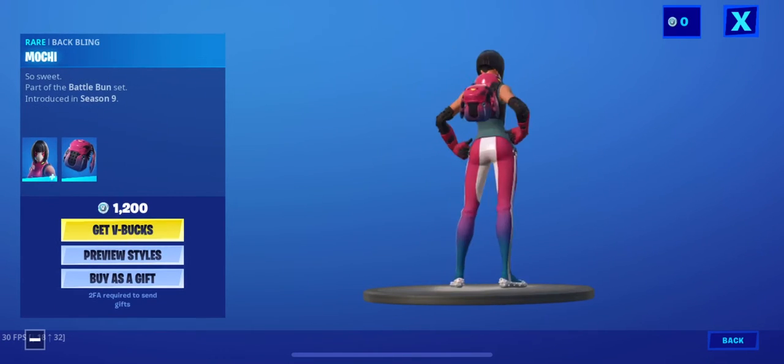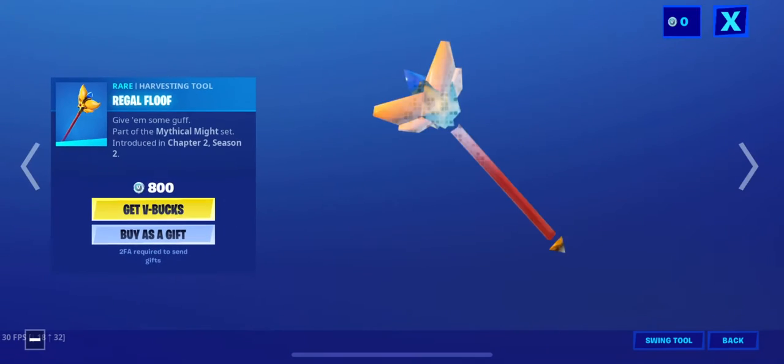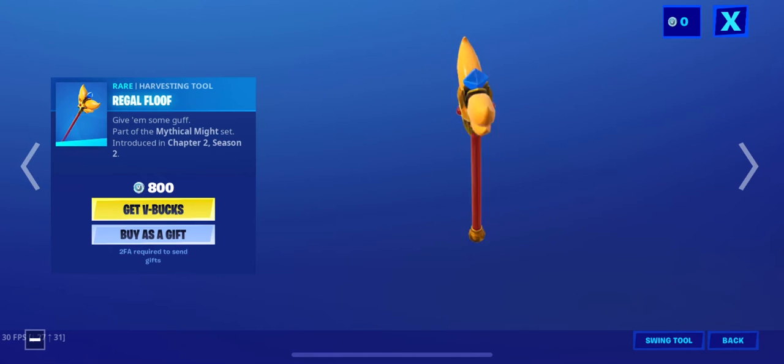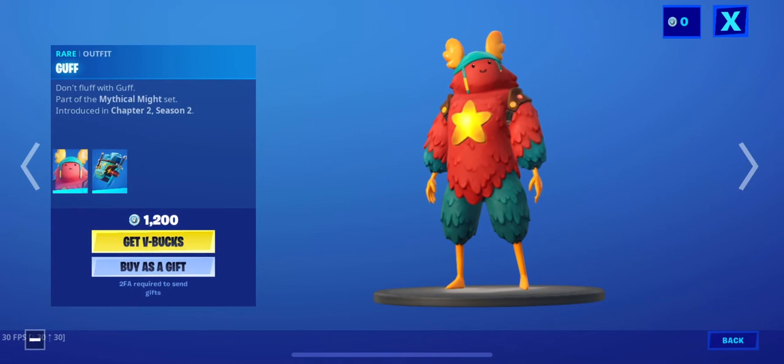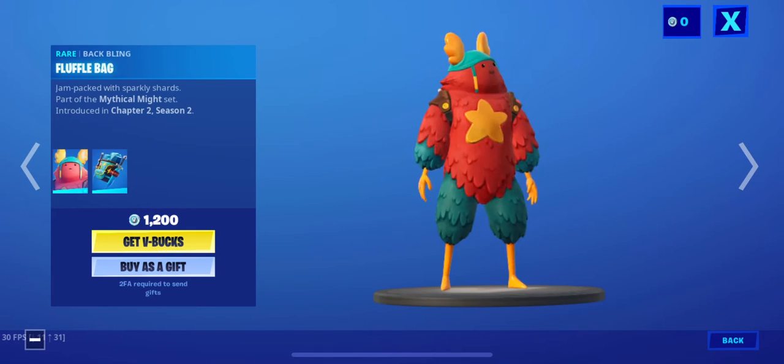With the back bling Mochi. We got the Regal Fluth back in the item shop. We got golf and the Fluffle bag.